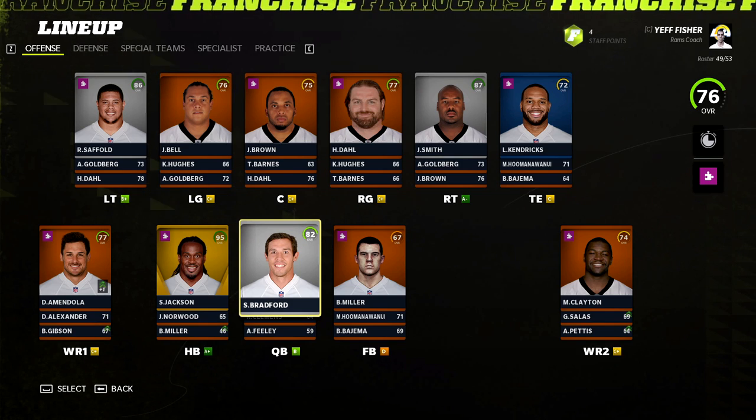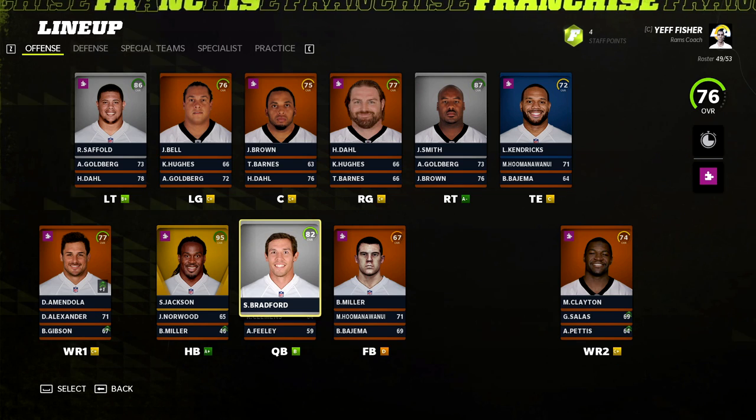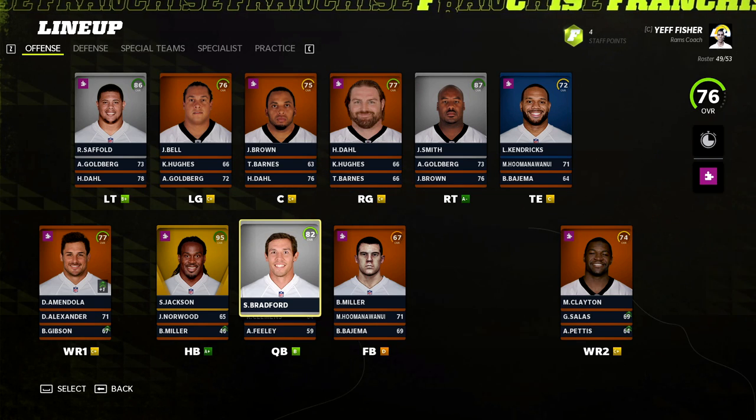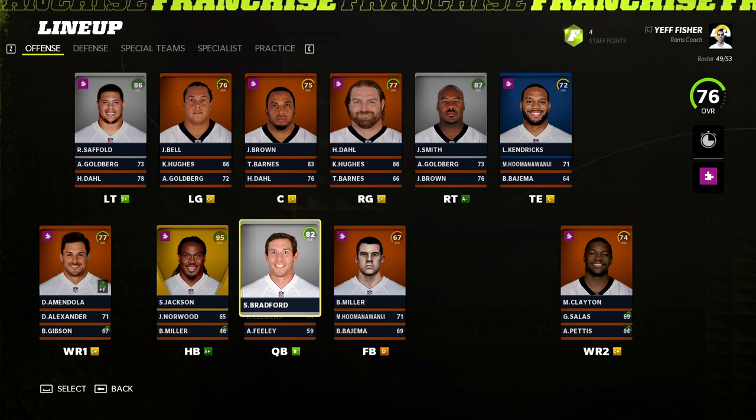The Rams were not very good way back in Madden 12, but they have some very fun players. The real reason I wanted to do this rebuild is because of the man under center, and we'll get to him in just a second. Taking a look at the Rams offense, our starting point is Roger Saffold.